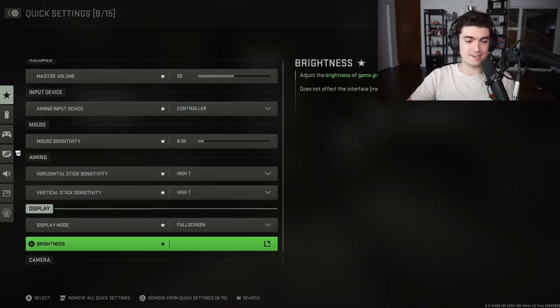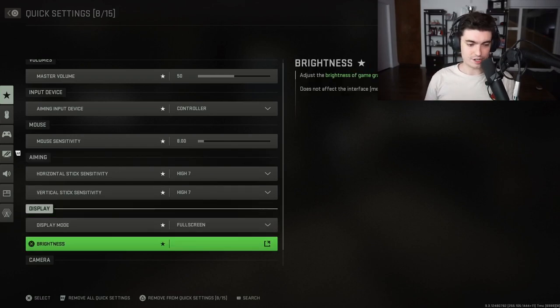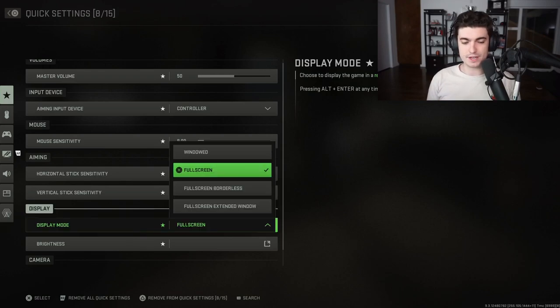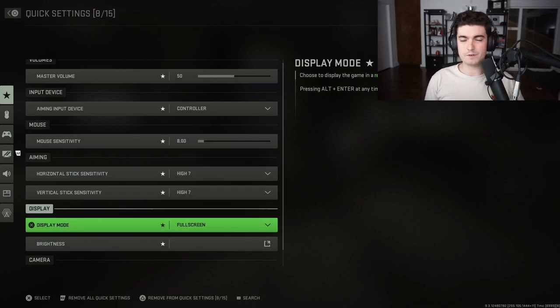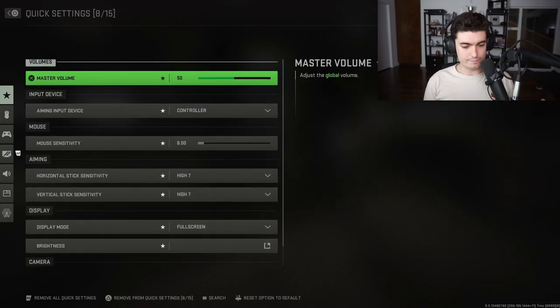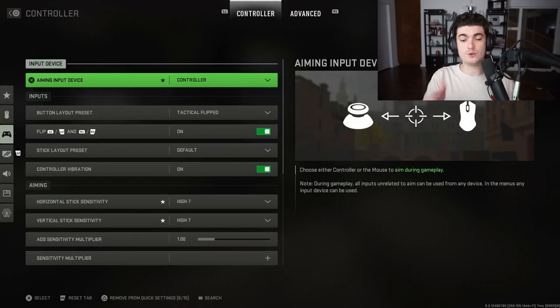Starting with quick settings you'll want to change right away: set your sensitivity to whatever you normally play on — I play on seven. Display mode is important because your FPS can change depending on what you select. Full screen gives you the best performance; full screen borderless can drop you from around 250 to 200-220 FPS. Always play on full screen for maximum performance. I play on 100 FOV.